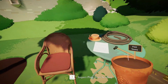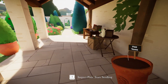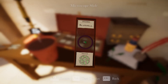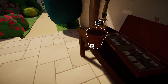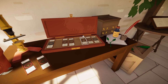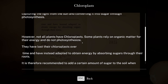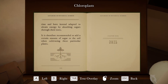We definitely know that the plant needs wind. Pixie Tears has no chlorophyll, right? No chloroplasts. Some plants rely on organic matter. It is therefore recommended to add a certain amount of sugar to the soil when cultivating these particular plants.